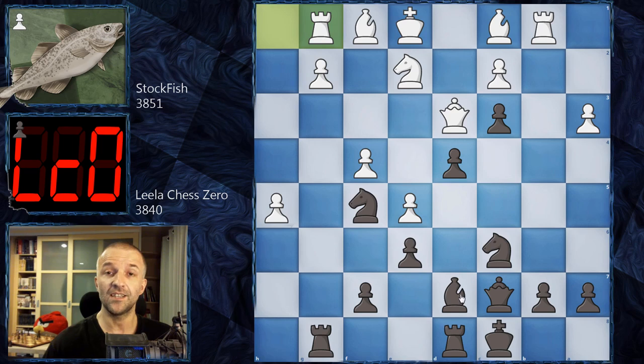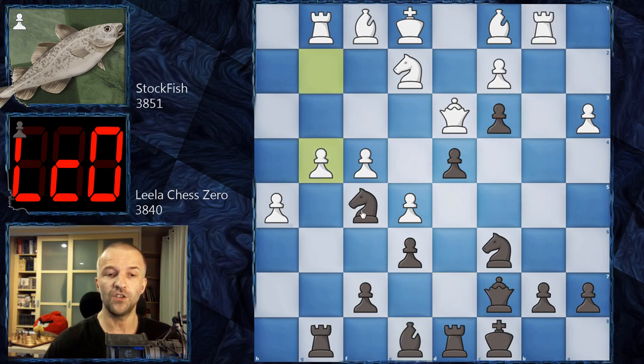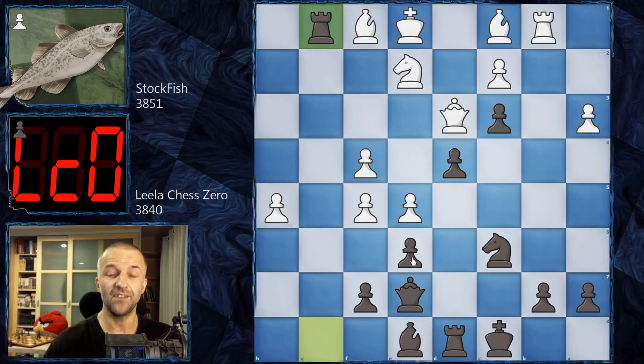Lila Chess Zero has a different idea here - Bishop E8, disconnecting the Rooks. However, the Queen can come to E7 and then jump to H4, and together with this pawn controlling D2, it looks pretty scary. G4 was played by Stockfish, and now we have Queen E7 as planned. It's possible to take the Knight but it's not really recommended, because after taking we have Rook G1.